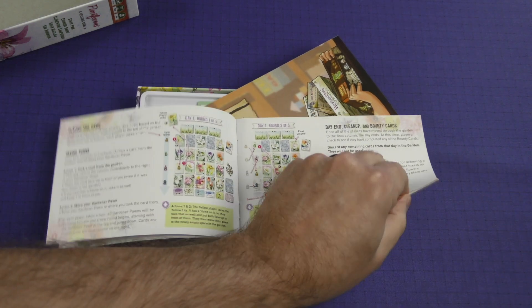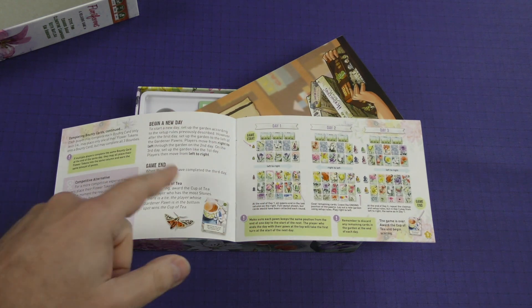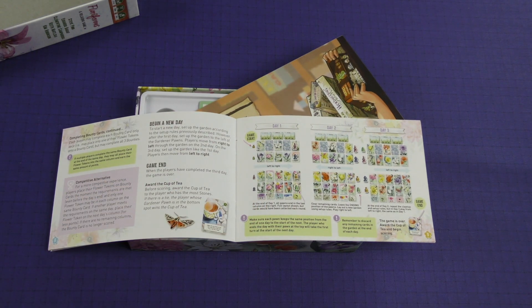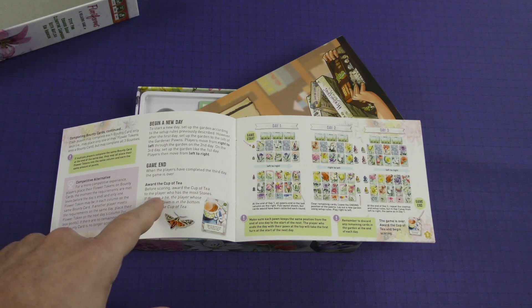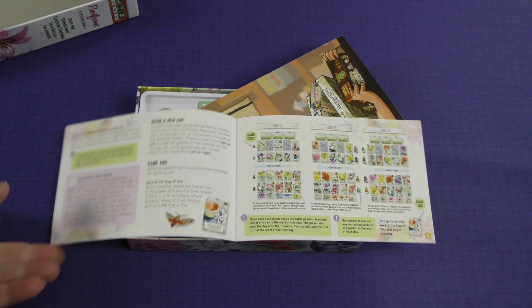They talk about the day end, cleanup, and bounty cards, completing bounty cards, beginning a new day, and game end. When all players have completed the third day, the game is over. But before you score, you award the cup of tea to the player who has the most stones — that's reminding me a little bit of the lemonade card in Herbaceous.